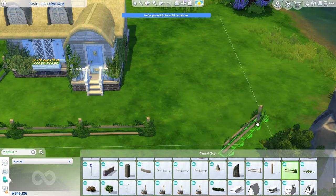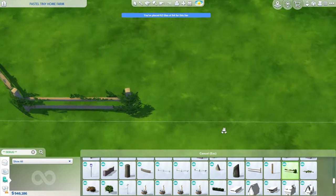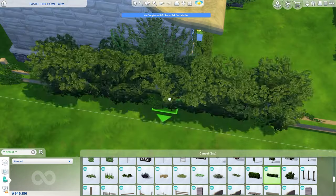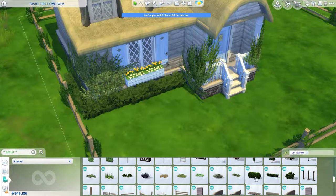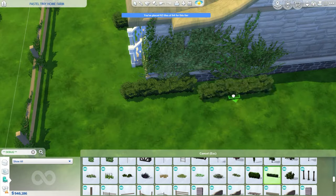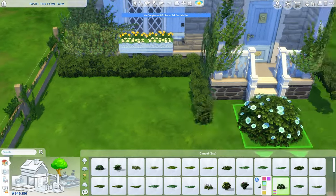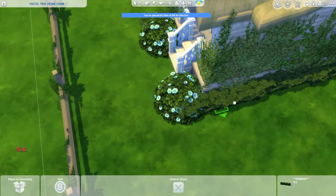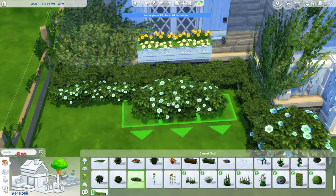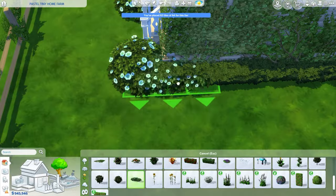We're working with more debug here, and I'm pulling these fence pieces from the Get Together Pack. Originally I did use the ones from Cottage Living, but this is the end result with the enclosure. I'm also adding in some hedges — I love my greenery, and the hedges from debug work perfectly here. Going with a pastel color scheme, I stick with a very light yellow sunshine color, lots of light baby blues, and also some whites and creams.